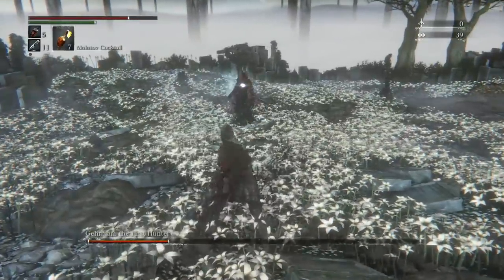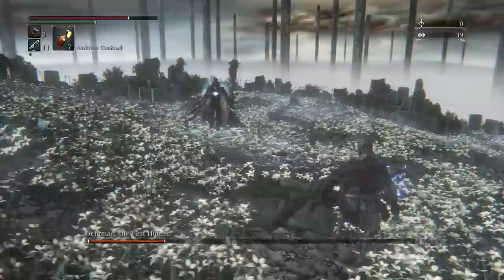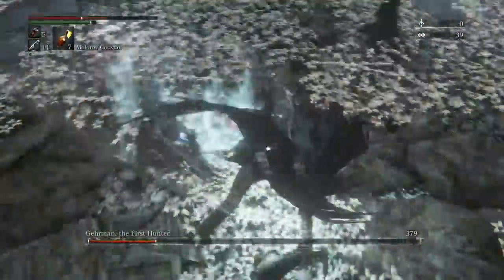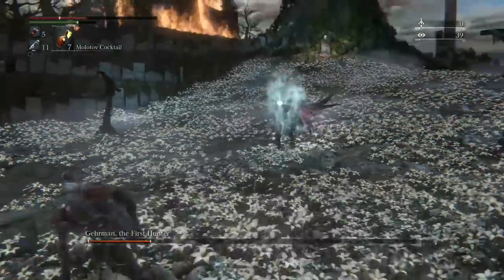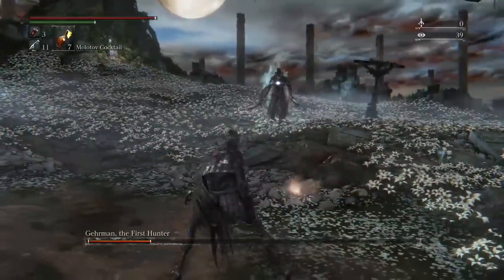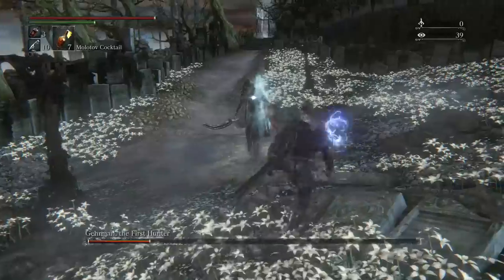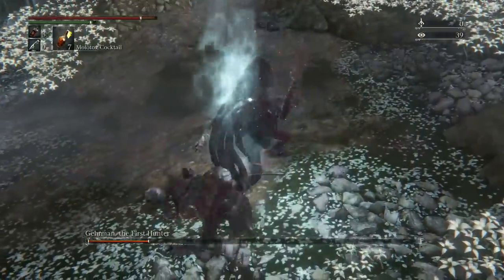Make sure you come into this fight with full blood vials. I ran out of blood vials during this fight and got very lucky in how quickly I was able to take him down. He can visceral attack you as well, and that does a ton of damage — you definitely want to be very careful about that. If you have a rune that boosts the number of blood vials, the Communion rune, a powerful one of those, you want to make sure to equip that before you go in so you can have a little bit of extra time to take him out.